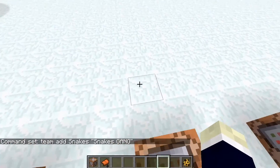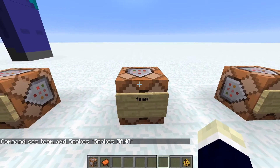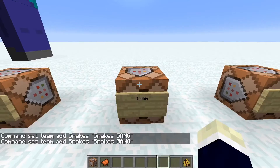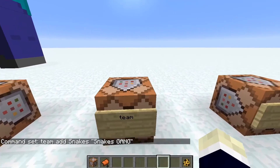The team command lets you set players to a custom team — great for PvP — and you can add a team name like 'snakes gang.' It's kind of hard to use, so I recommend looking up a tutorial.